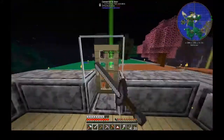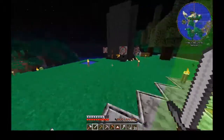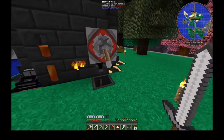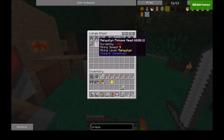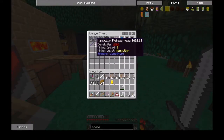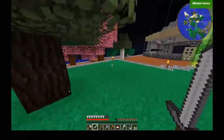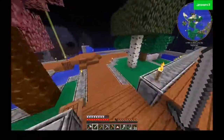So this is my base, made out of birch, cobblestone, and diorite. I'd say it looks pretty good. There's a smelter right here with a lot of spots in there. I got some manyullyn in there - that's what I'm looking for.